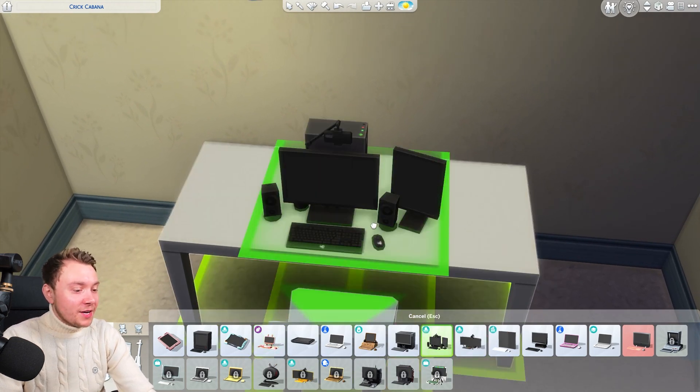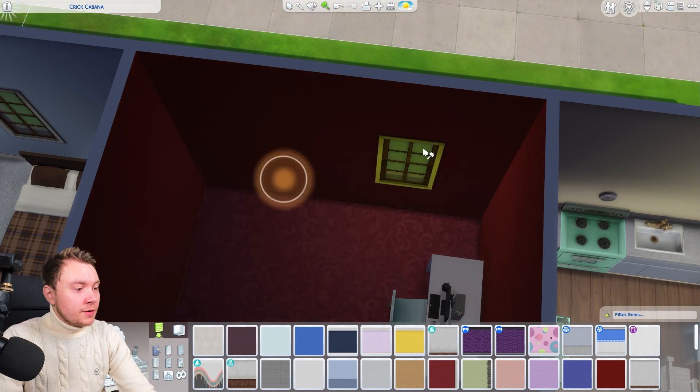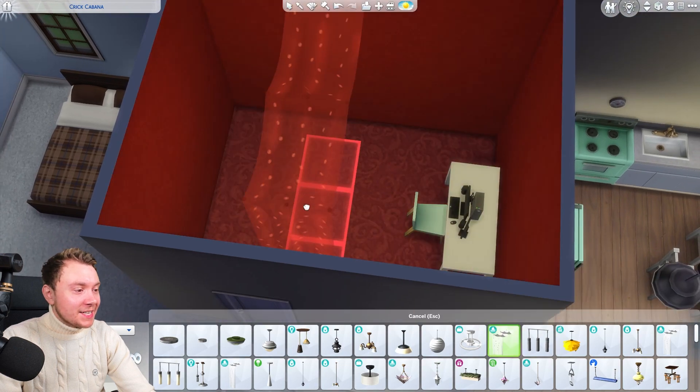We need to start with a good enough setup, so we've gone for the expensive one - I apologize. The room does need to be glammed up a bit. I'd also like to remove the windows so we can control the lighting in here. Not that it probably makes any difference, but I'm pretending it makes a difference.